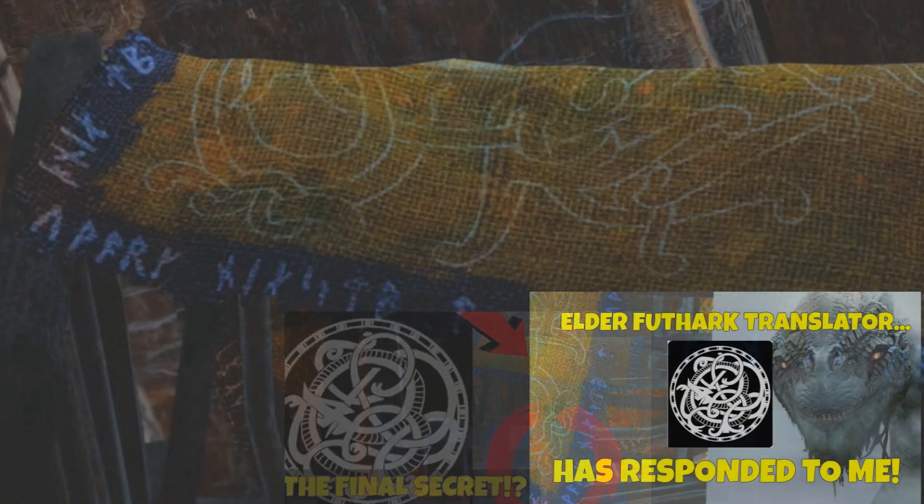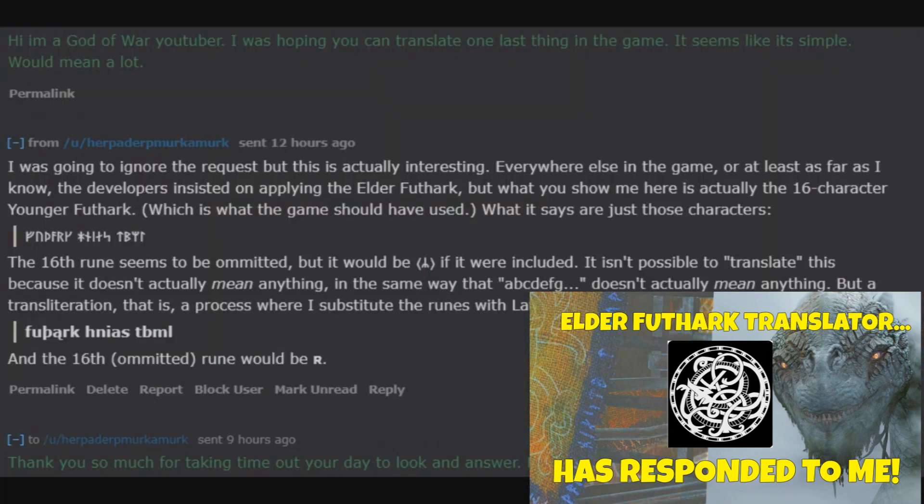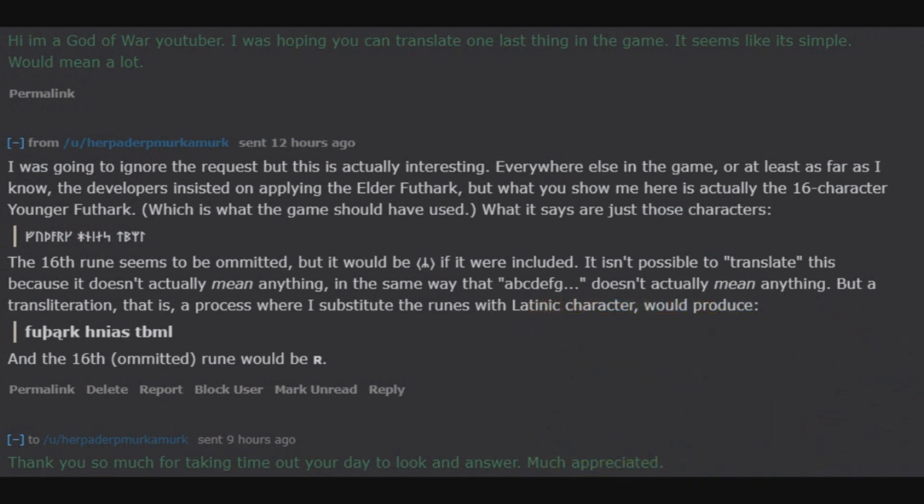In the third video, I talked to the Elder Futhark expert who was responsible for translating about 95% of the runes in God of War 2018. He corrected other people's translations. I asked him what the runes mean around the symbol in the house, and he replied that they mean nothing — that they use a different version of the Futhark language for these specific runes, which means they're undecipherable according to the expert. I trust his word; he has many degrees in Futhark text.